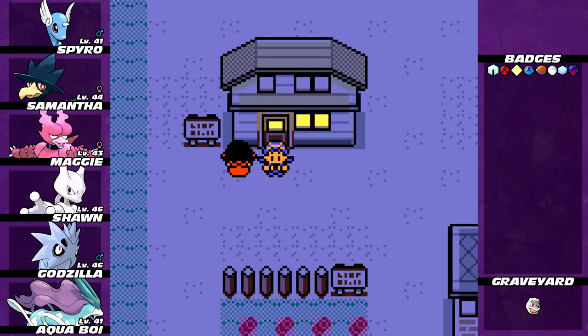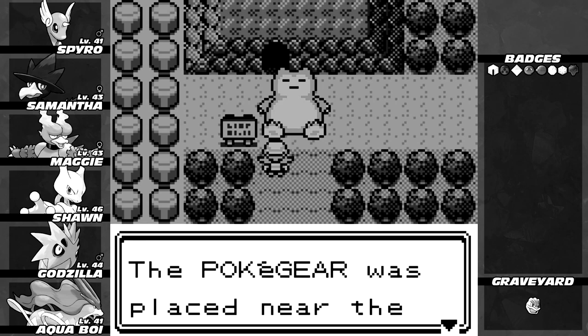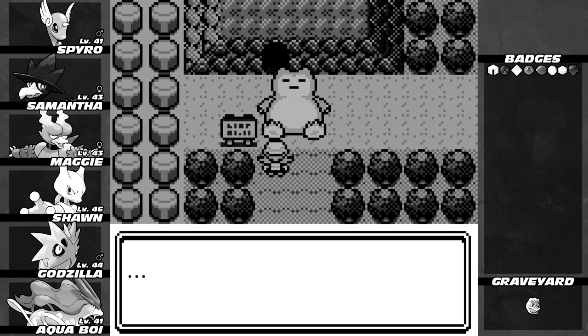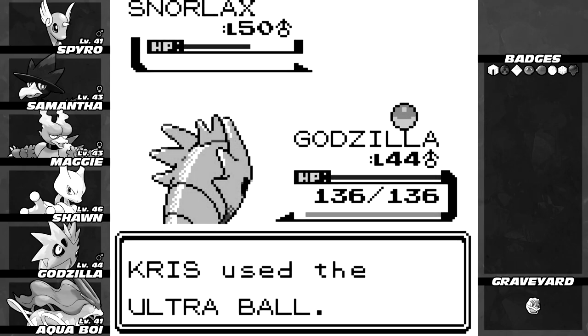Hello, fellow YouTubers, and welcome back to Pokemon Crystal Random Lock. On the last episode, we used our radio and the new Pokegear expansion to use the Pokeflute to wake up that Snorlax that was sitting in front of the Diglett's Cave entrance by Vermillion City. We managed to fight it and caught it, so hooray.